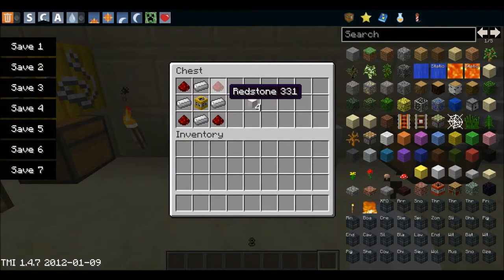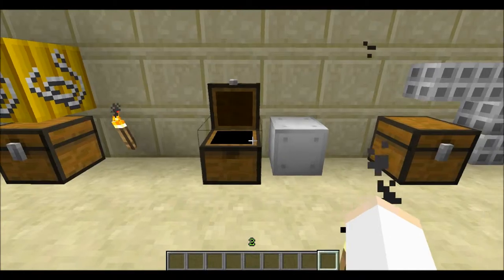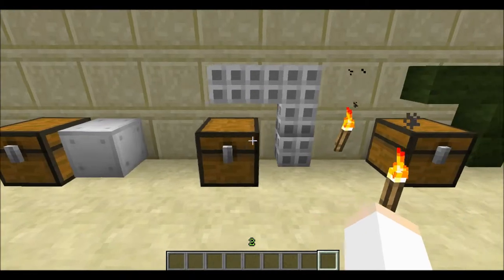Next is the blasting cap. You will need 4 redstone, 4 iron, and 1 C4. And next is a detonation cord. You will need 6 plastic and 3 TNT.